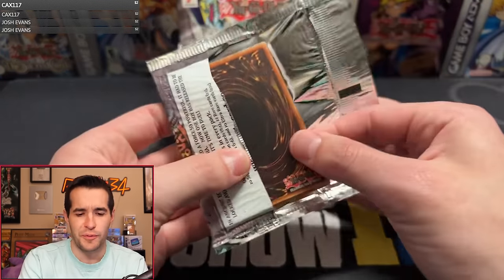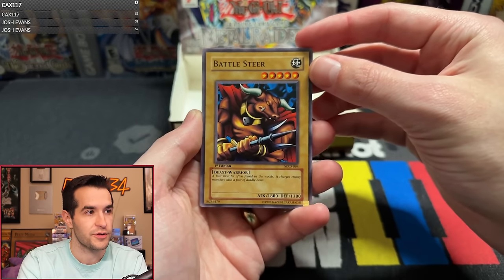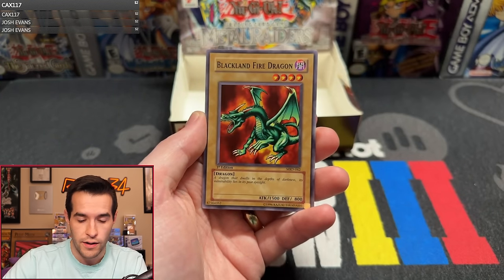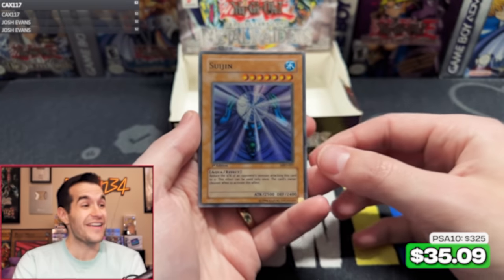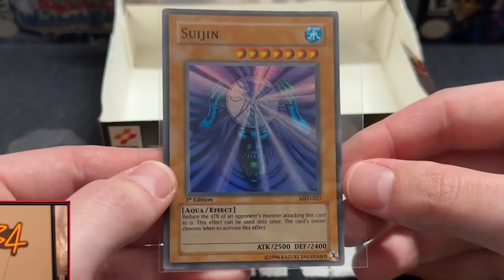Will we get another super? This has been a weird opening where we got the high end first but didn't get the supers. Last pack magic for Metal Raiders — it's been a pretty good box, getting Gate Guardian, and our second ultra was Barrel Dragon — yeah, that was good as well. Disc Magician, Rabid Horseman, Joraguma — that's a good one — Black on Fire Dragon, Prevent Rats, Tongyo — and yes! We did get another foil! Suijin — a very solid one too. That's one of the coolest supers in the entire set. That's awesome — seven foils! Well done, Grail Whale.